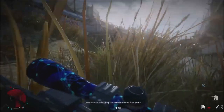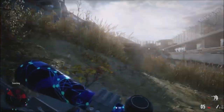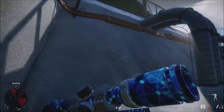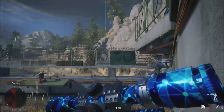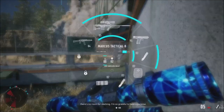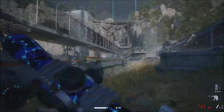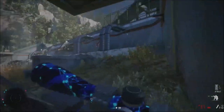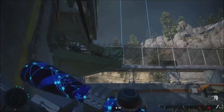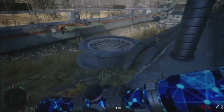The objective says: look for cables leading to control boxes or fuse points, avoid the turrets or shut them down. Problem is there are turrets literally everywhere. How am I going to shut them all down? Look at these huge turrets. I took one down, but the others I can't do much about. I've just got to live with it.